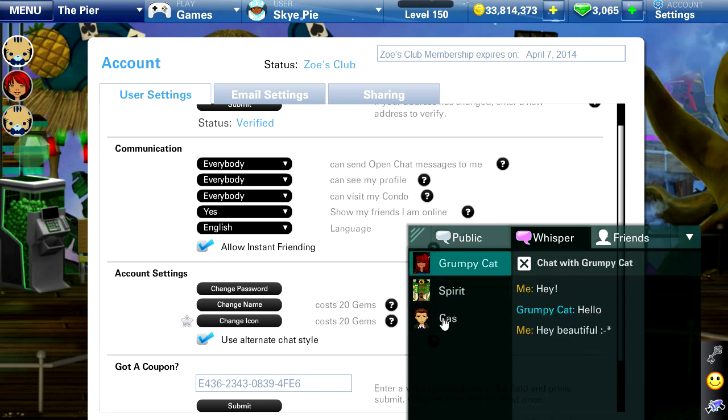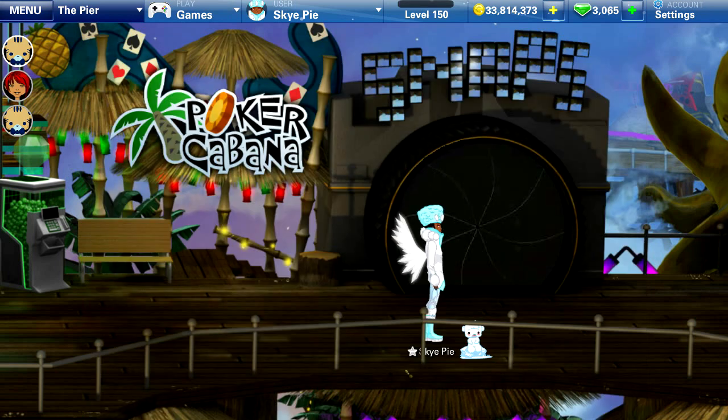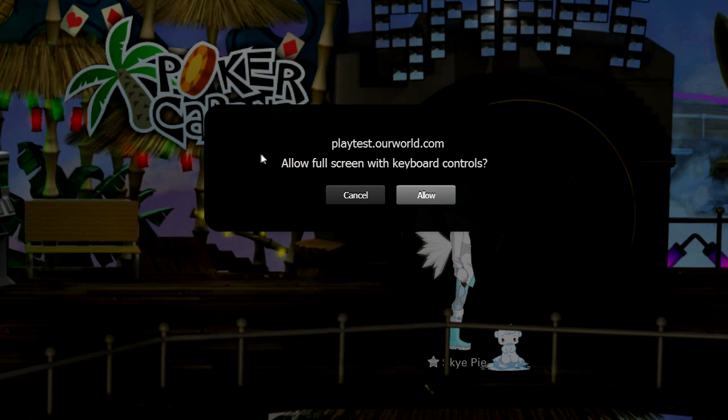So one other feature — the last one they've added — is when you go up to Settings, you can actually go down to full screen. So we'll go ahead and click that, and whenever it says full screen, you can click Allow.